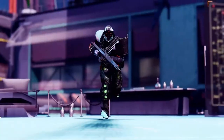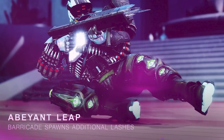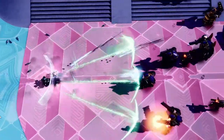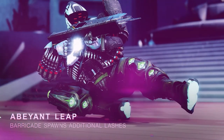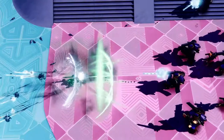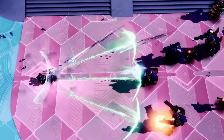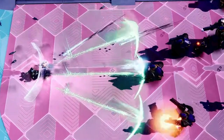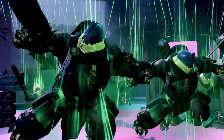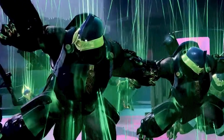Next up we have the titan's exotic armor, the Abeyant Leap, and its perk allows barricades to spawn strand lashes. Pretty cool to see a couple things here — the first being that titans now have a new way to abuse barricades in PvP, because it looks like these strand lashes might have tracking, so you thought Sintoceps Ramparts were bad, well just you wait. Secondly, this new strand ability is neat because it will hit targets and then dangle them in midair, making them immobilized similar to the stasis freeze effect.